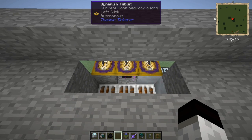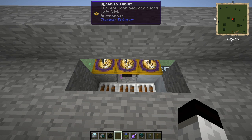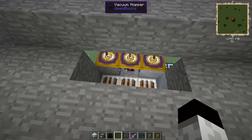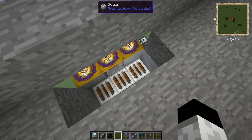What this uses is a player, or a pick player — in this case a dynamism tablet with a bedrock sword. You can use autonomous activators, melee turtles, or kind of whatever you want, with a sewer to collect where the mobs are standing.